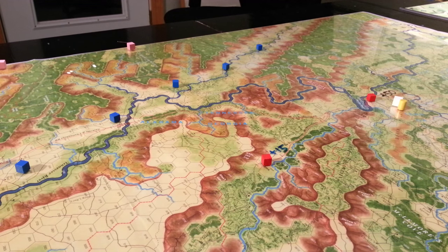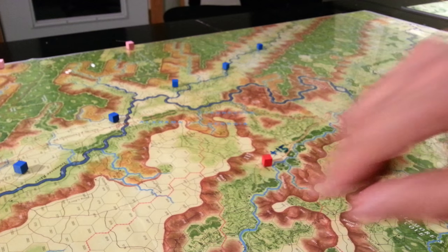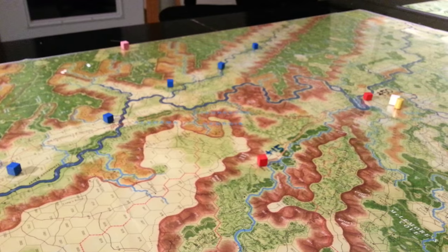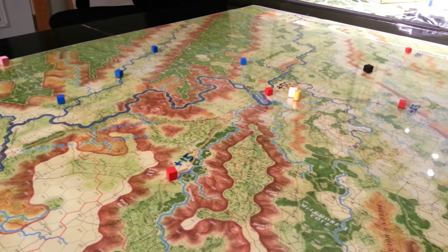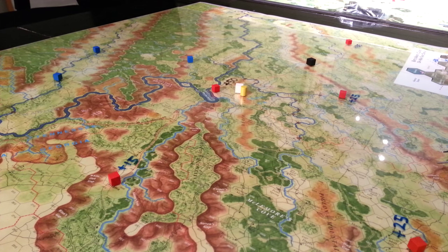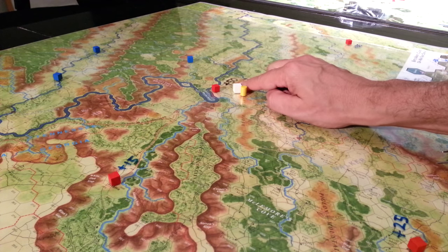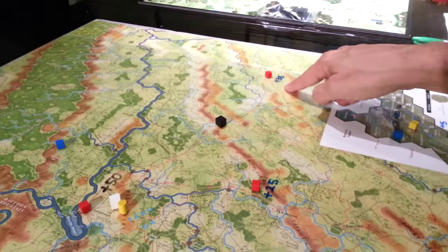With this particular game, the blue squares or cubes represent roughly where some of the Union forces are, and there are a few guys out here as well. The red squares are victory point locations that we need to acquire as the Union player — I'm playing Union to accumulate victory points to win. There's 50 VPs here, 15 here, 25 right here, then 25, 20, and 35.